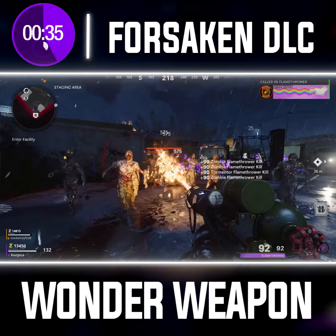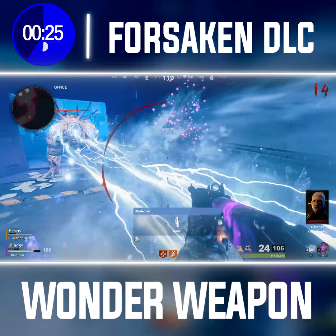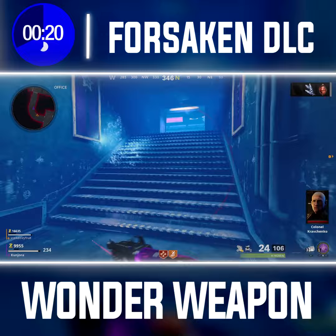For the third crystal, all you need to do is find an abomination and have it do its electrical charge towards one of the purple crystals found around the map. It will break and you'll be able to pick up the charged crystal from there.